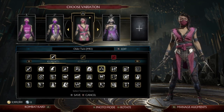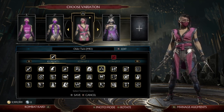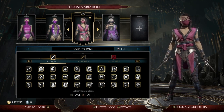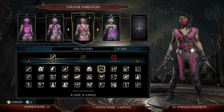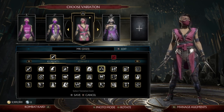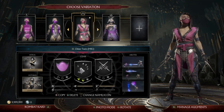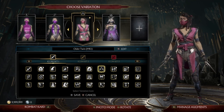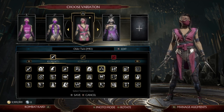For the variation name, you can either name it what I have right here, Older Twin MK1, or you can call it MK1 2023 like other ones I've had. But I decided I should get more creative with the names, so it's MK1 with Older Twin — because in the story she is the older twin of Kitana instead of being a clone.